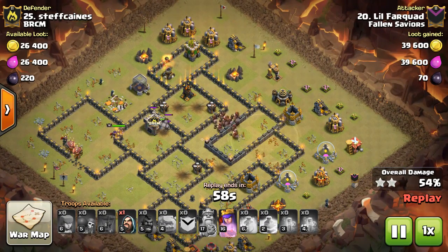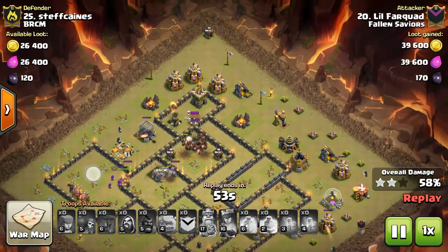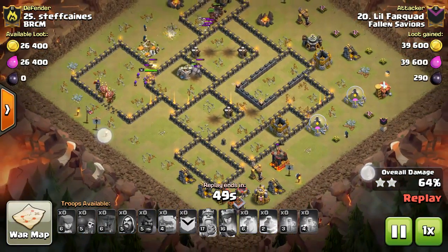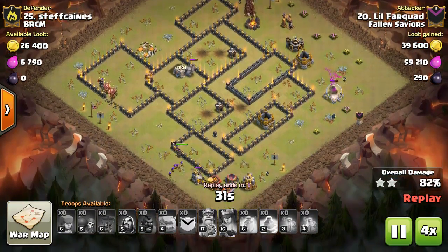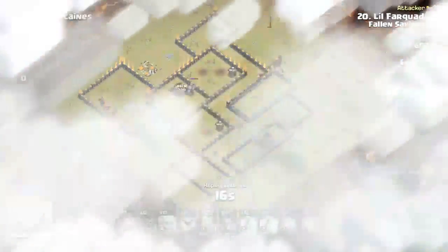The rest of my hogs are making their way up — all giant bombs have been cleared, so there are no threats left, which is fine because I don't have any heal spells either. I dropped wizards throughout the rest of the base to make cleanup a little bit faster. My queen is going to work on the wall — she's really good at that — and then she does the rest of the cleanup as well. And that's for that base.